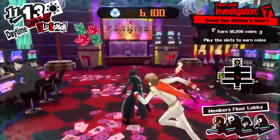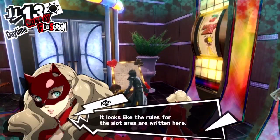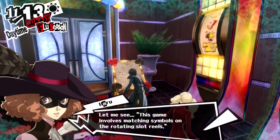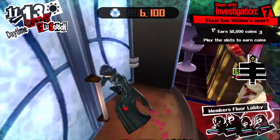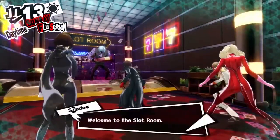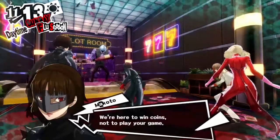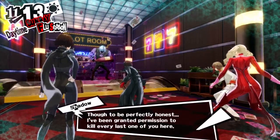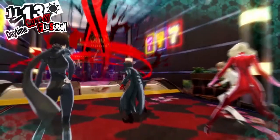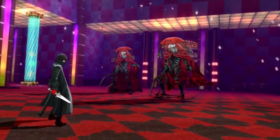Hi everybody and welcome back to Let's Play Persona 5. So last time out we started off with the first floor of Sai's Palace and we dealt with the dice machines. We're trying to earn 50,000 coins in order for us to get to the next floor of the palace, and in this part we're moving on to deal with the slot machines.